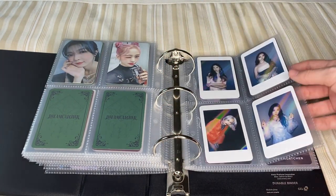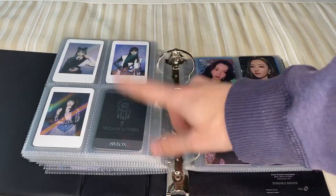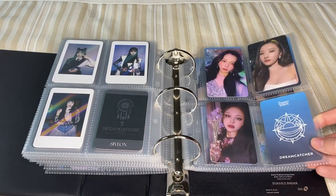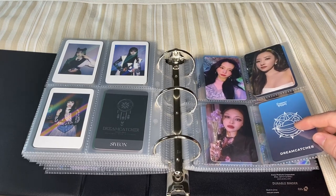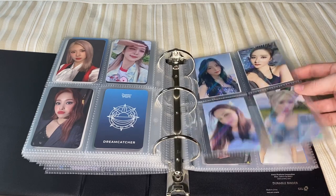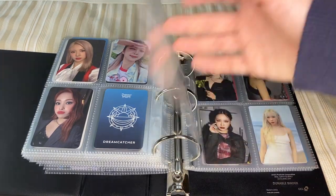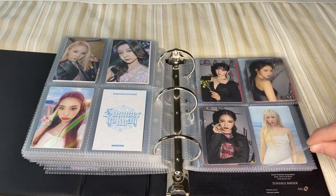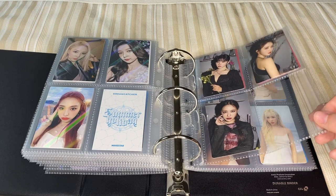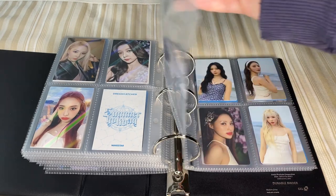And then for Dystopia Road to Utopia, I have started selling this, and all I'm planning on keeping are the Withdrama pre-order benefit cards. And then we get into Summer Holidays — I have the K-Town for you, and I'm still looking for Handong's. And then we have the Make Star pre-order benefits, which are super pretty and holographic. The Suo with the Crown — love it. And then the album cards, which I'm pretty close to completing. I'm not sure if I'm going to keep them all. I joined a lot of group orders for that era, so I have a lot of cards for the regular sets.